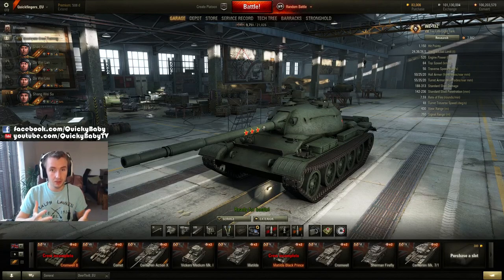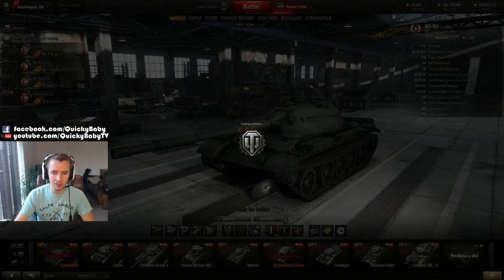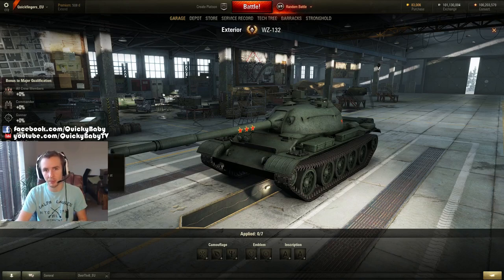Hey guys, it's QuickyBaby and welcome back to World of Tanks. This time we're going to be looking at the new tank exterior system coming in patch 10 Rubicon. The key difference now is that emblems and inscriptions are going to affect your crew skills.